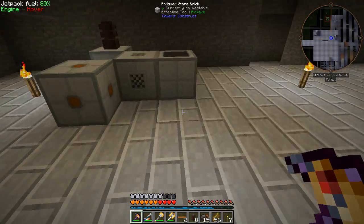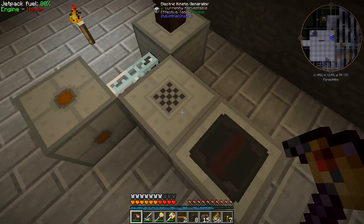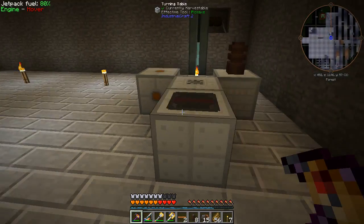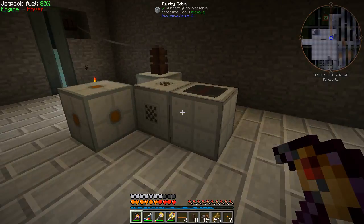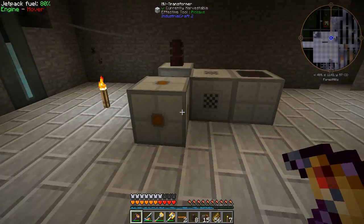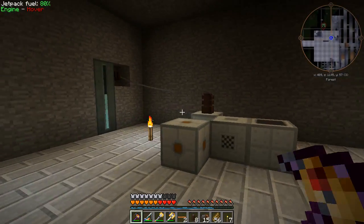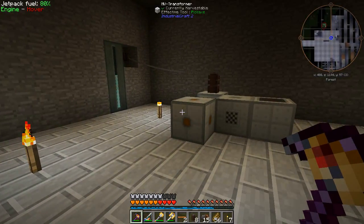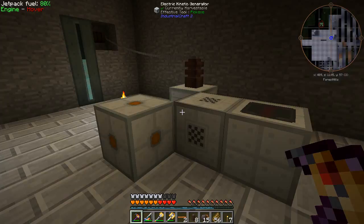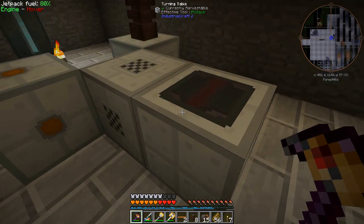Alrighty, that's a really good start to our little processing room here, although I may end up moving this back upstairs. This particular turning table isn't really something that you want to automate — it's generally going to be a manual thing. So I might move it back up to the workshop at some point, and then make the rest of the things in here: macerator, all the other machines in a row. That's probably it for this episode. I really want to try and keep my episodes a bit shorter these days so I can get episodes out more often.